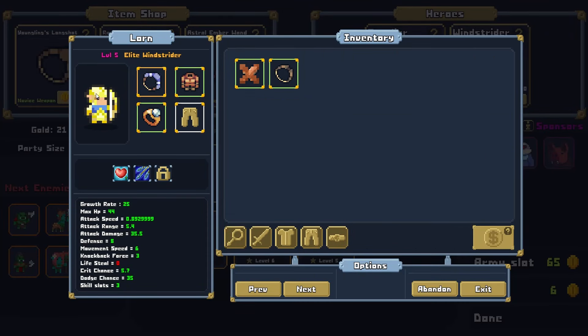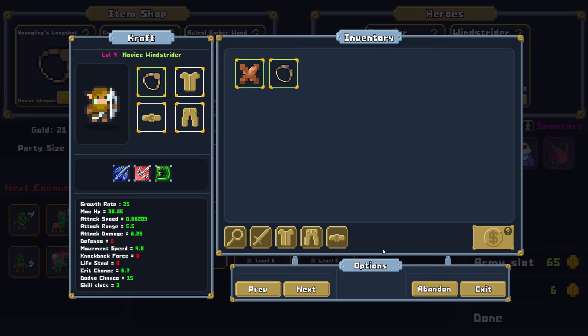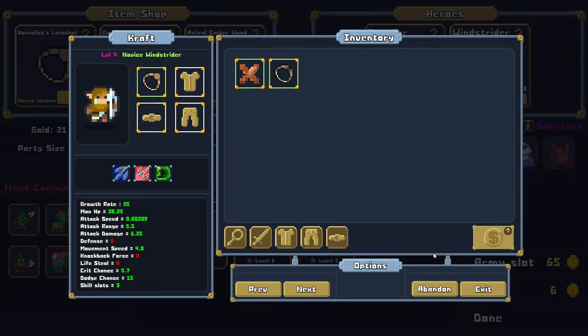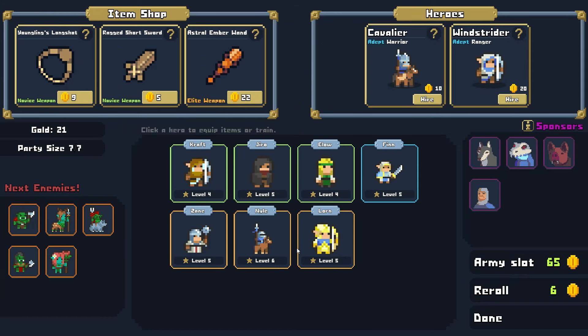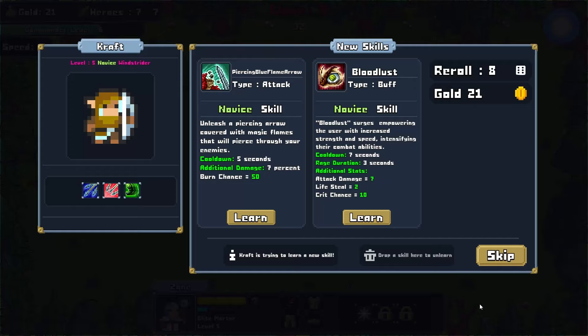Lorne is now shimmering in gold — the Elite Windstrider. Wasn't he already elite though? Interesting. The Adept Ranger is a different job than the Windstrider, obviously. I thought he was already elite because he had the elite weapon on — that might be a bug in the game. Like I said, it's just a demo version, but still fun. The sprite did definitely change — maybe it's just mislabeled. But he's starting to do some damage, which is excellent.